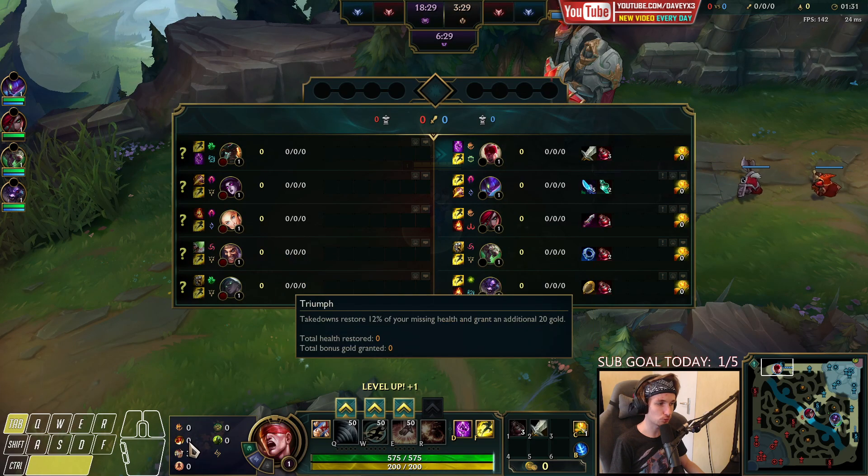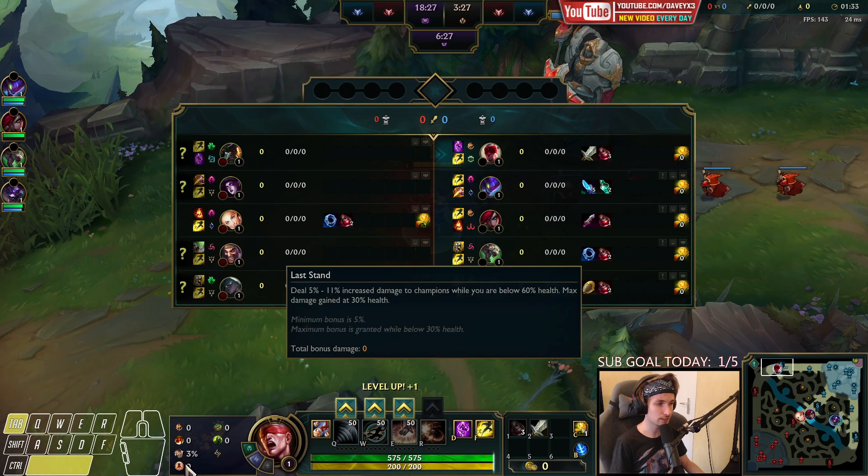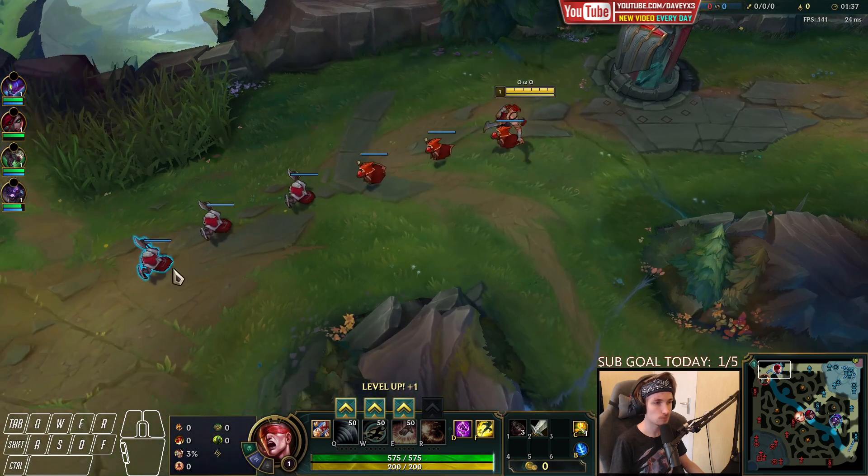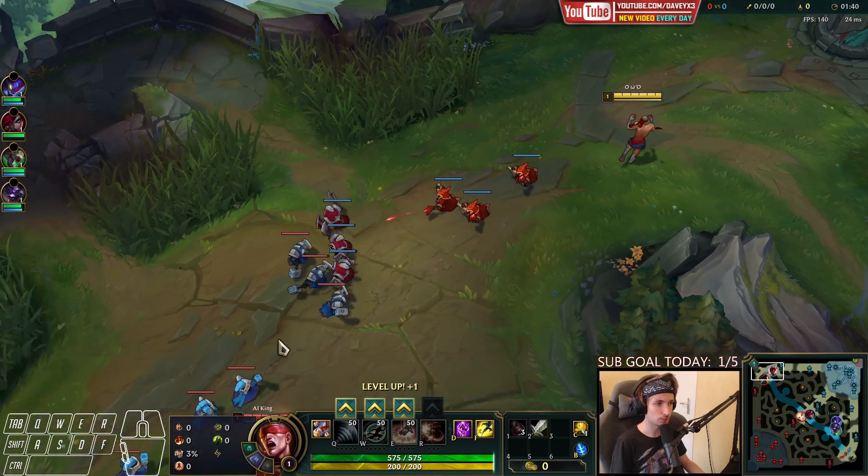For the runes, you want to go for Conqueror, Triumph, Alacrity, Last Stand, Boneplating, and Overgrowth. I've also got a Longsword with three pots.